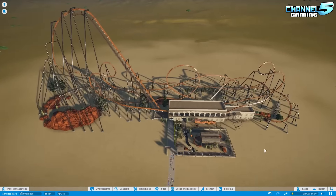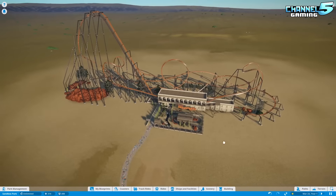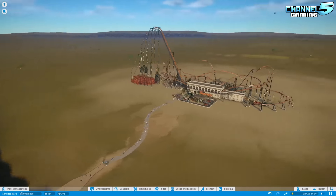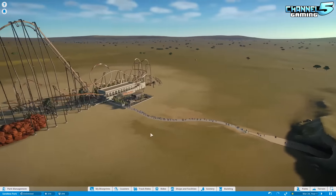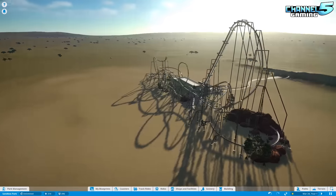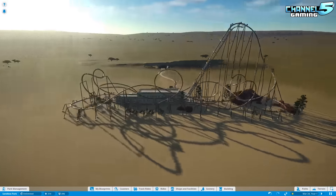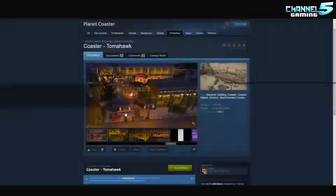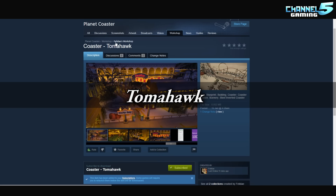This one definitely stood out from the rest just because of that. And I can't wait if Frontier ever ends up adding a wild expansion, because this will become a popular map type, I think. Let's take a quick look at the Steam Workshop. This is Tomahawk — Coaster Tomahawk by Philiday.